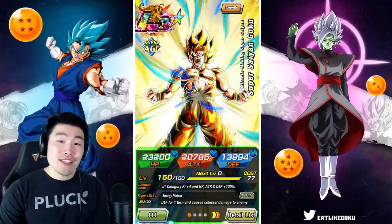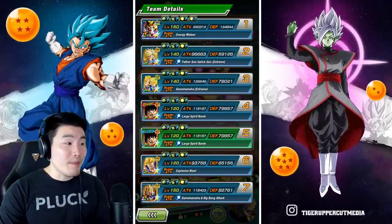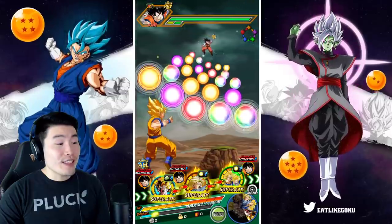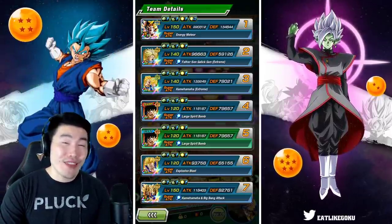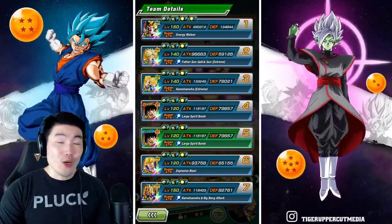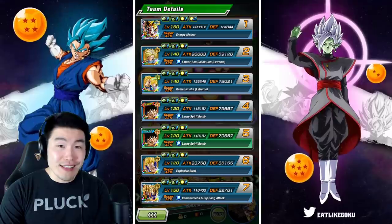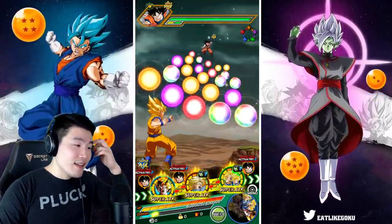Those are the details for the Goku. Let's jump into the gameplay and see what this guy is all about. Of course we are running a full Super Saiyan's team and we're starting off with a double support rotation here. He's starting with 134,844 defense. If you guys are worried about him defensively, you don't have to — this is without orbs, and keep in mind he does get an additional 7 percent defense with every Ki sphere obtained.